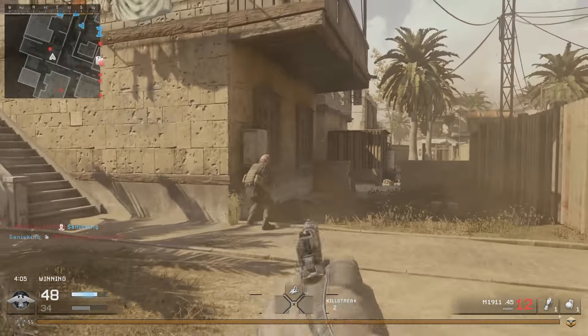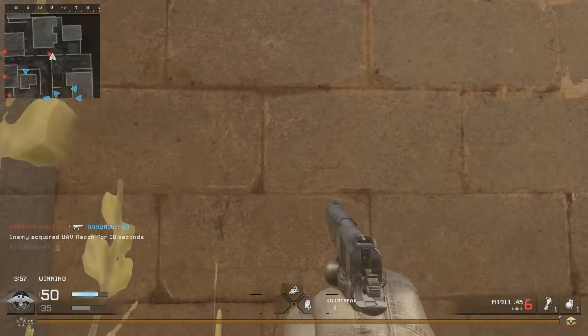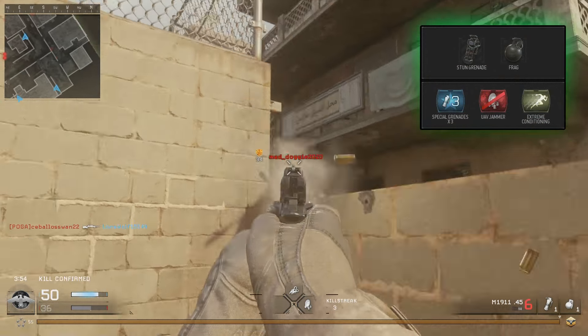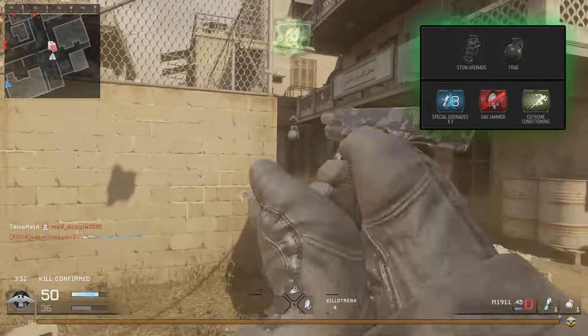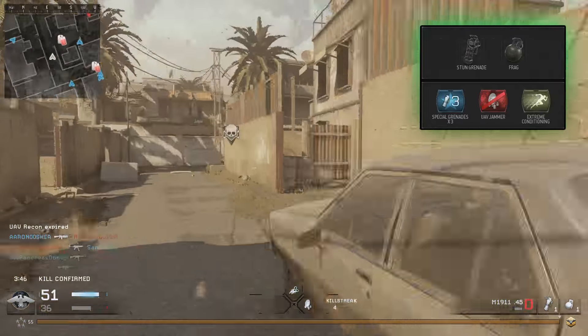I'm going to tell you the maps that it works on, the maps that it doesn't, and the class that you should be using. Obviously you should be using the gun that you want the headshots with, so I'm not going to be talking about one specific gun since it's probably going to be all of them if you're going for all the Regal Camos. Now the perks that you should be using almost 100% of the time are secondary grenades x3, and you need to use stuns.